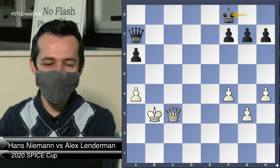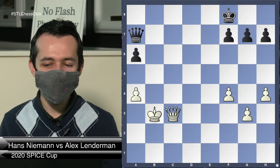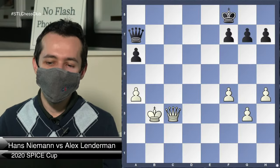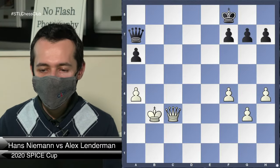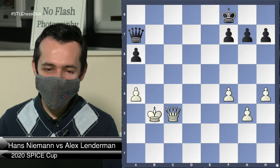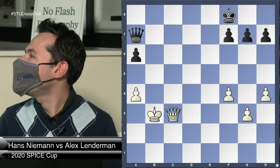Let's start now with this Queen e7 endgame from this position — this was very interesting. First of all, how would you try to play for a win here? Let's try to find a winning attempt for White which really puts me on the back foot. Unfortunately I missed my opponent's very strong winning attempt here. Let's see if you can find what Hans did.